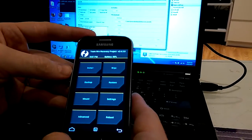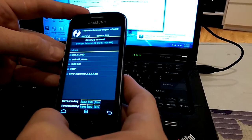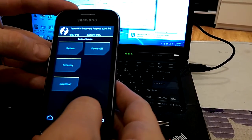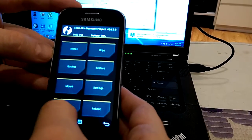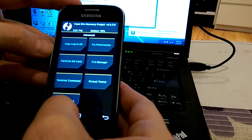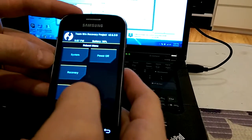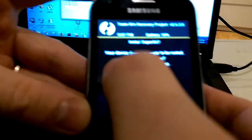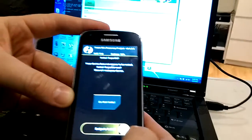From my previous experience, Team Win should include SuperSU somewhere. When I reboot, it should ask me. Yes — here it's asking: 'Your device does not appear to be rooted. Install SuperSU now to root your device.' I will swipe to install.